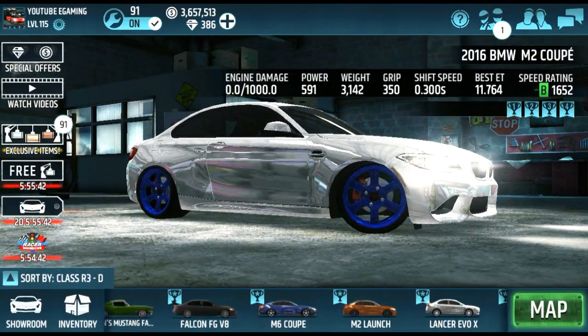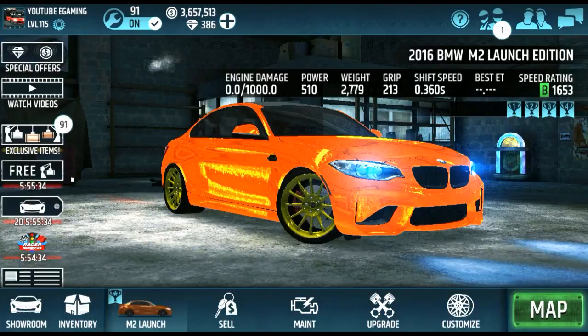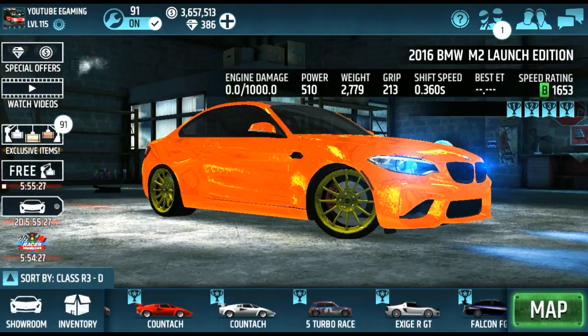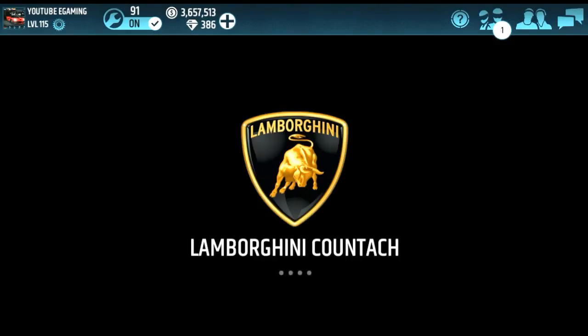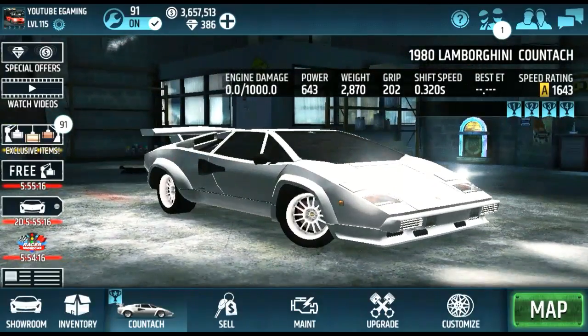M2 launch edition, around 1640, orange flake paint, gold rims, 1653. Trying to sell that for two mil or another car. Vaulted body-locked Lamborghini Countach, not stock — all stage one and a turbo.